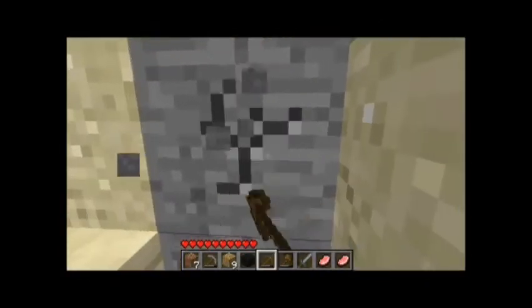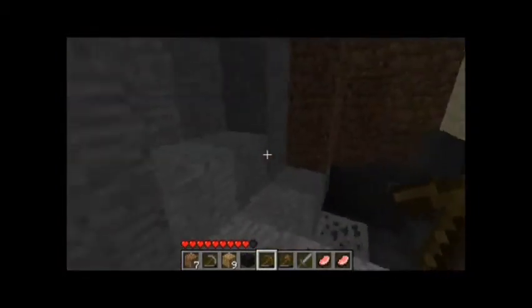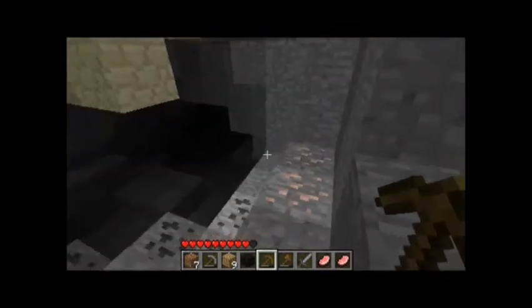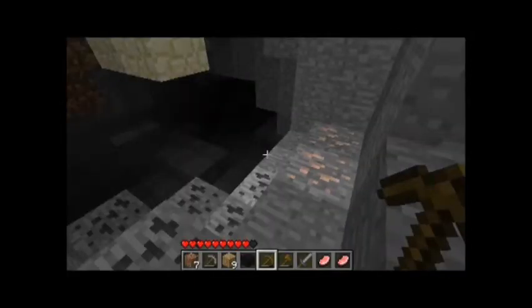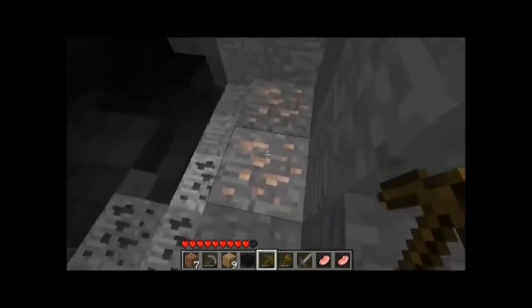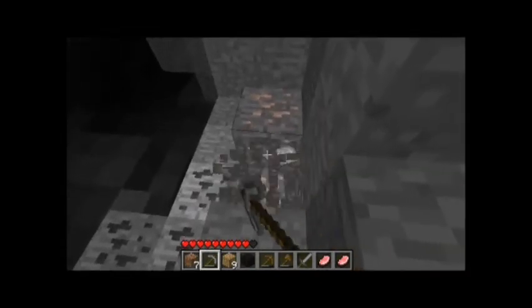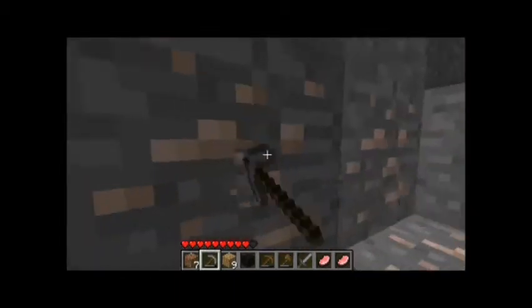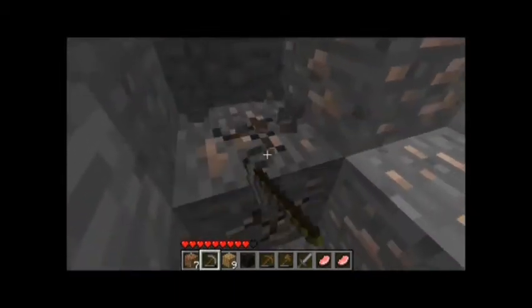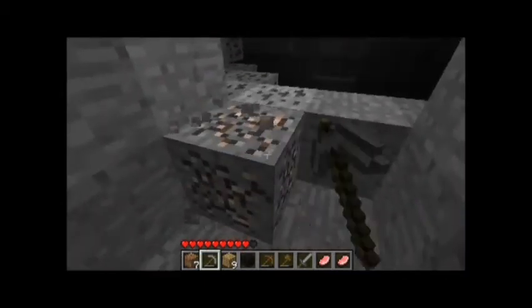I'm going to try going down this way instead. I knew there was something down here — granted it's not a dungeon. I should have made torches. Oh wait, I can make torches — never mind. Now I use my wooden pickaxe. Actually you can't mine iron with a wooden pickaxe — I said that in my last video. So I need to use my stone pickaxe. But at least I have finally found coal again.